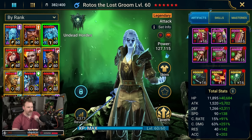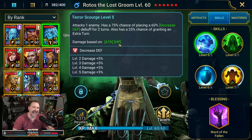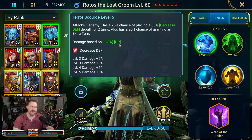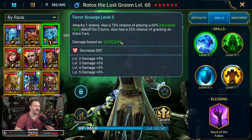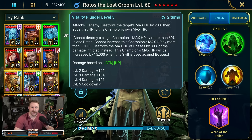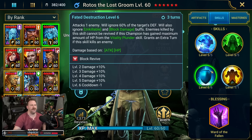There's one more thing to note about him as it concerns his skills: damage is based on attack and HP. Rotos is one of the few champions that has two categories that affect his actual damage output — Mountain King is another one with attack and HP based damage scaling. So you have to build him with a lot of HP and a lot of attack both. He needs both things to really function.